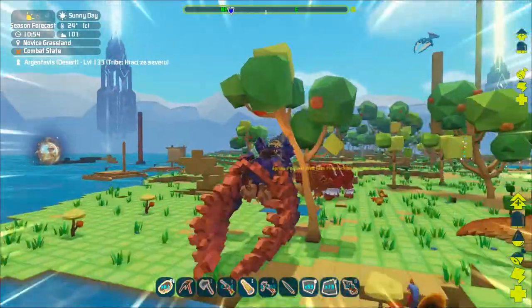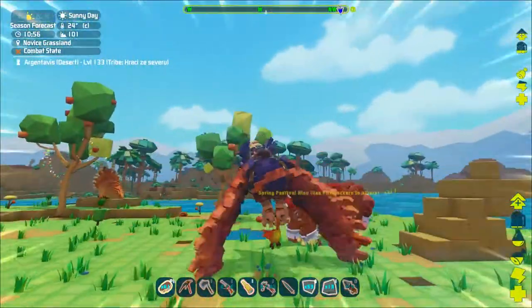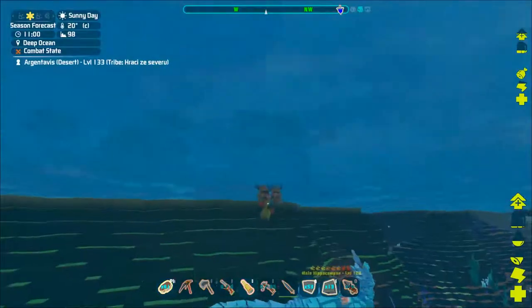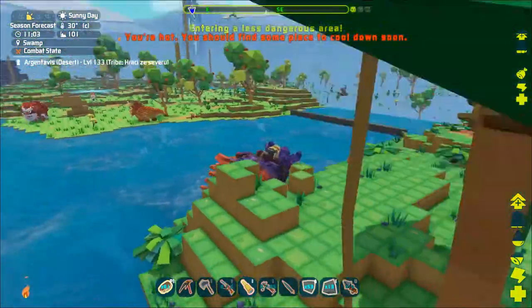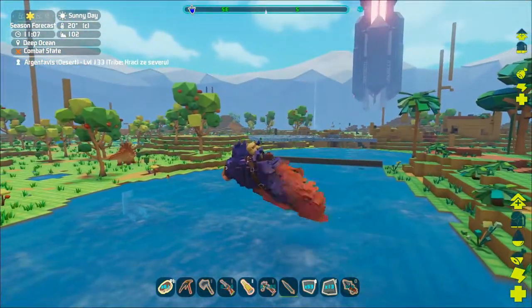There is also a deep ocean variant which has darker blue colors. They are really aggressive and will attack you if you get close. The normal variant is lighter and is unable to leave the water, so you can run to safety back to the land if you do not want to fight them.